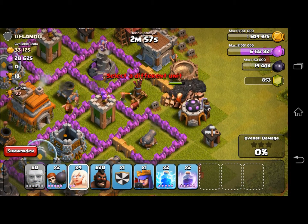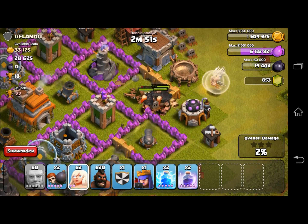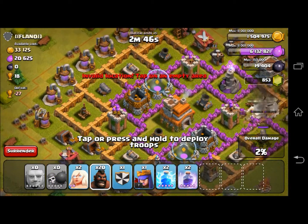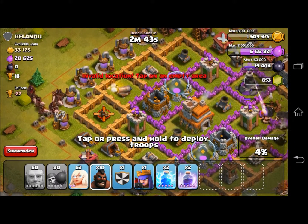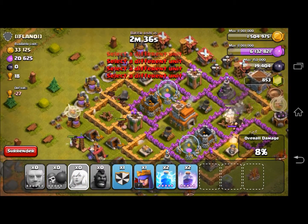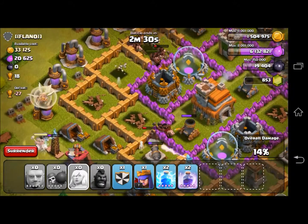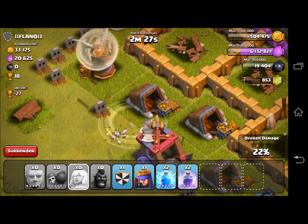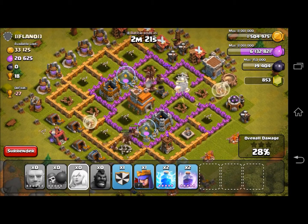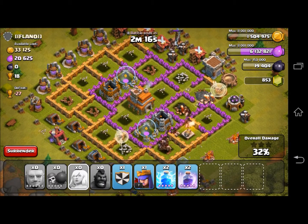We're dropping all of our giants on this one air defense — hopefully this works. Once it goes down, I'll drop 2 healers on this side. I really should have brought more wall breakers; I only brought 2. But that doesn't matter, because we have hog riders coming in from the left in this giant stream. Both of our healers do not do at all what they are supposed to do — they're healing this one guy. He's being a champ, going out on his own against one hidden tesla. But that doesn't matter — we're good enough to finish this base without the help of our healers.